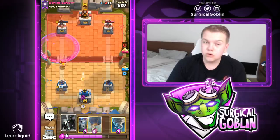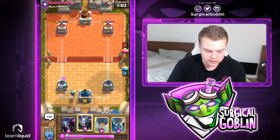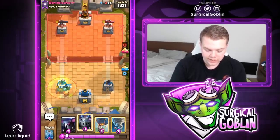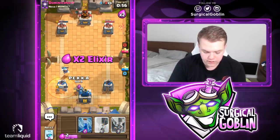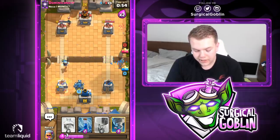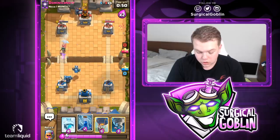His tower is down to 407 and ours is still over 700, so I'll cycle ice wizard in the back. I don't really want to play my PEKKA in the back because he might go aggressive with a PEKKA in the other lane. Looks like he goes with his poison. I'm not sure if he'll drop something in the back — if he does, I'll go with my PEKKA.